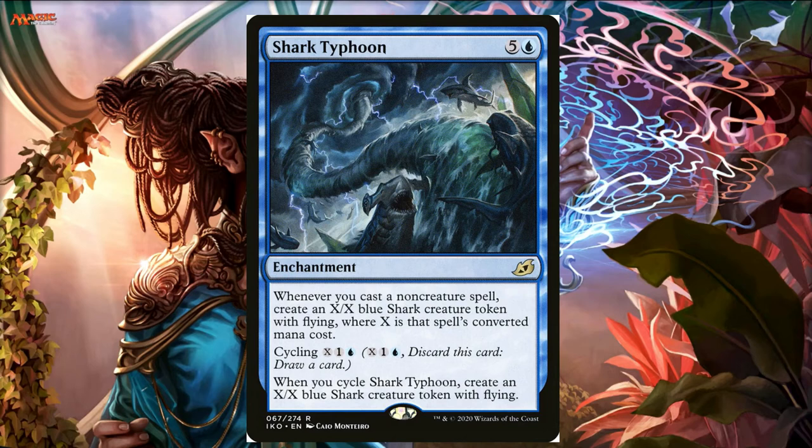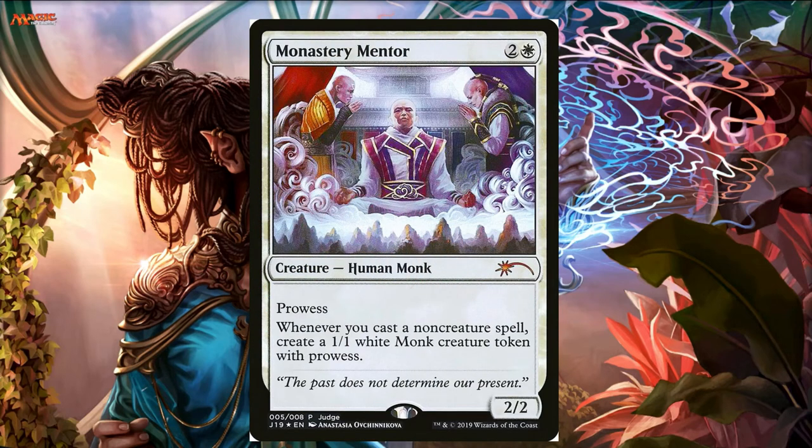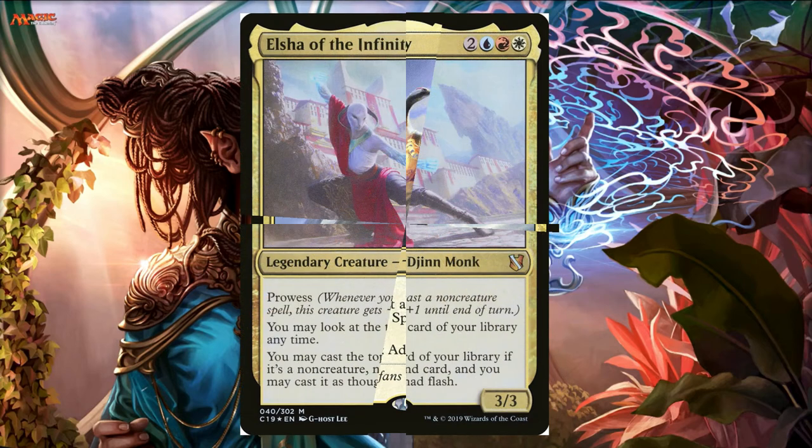Shark Typhoon is a good finisher for this deck because you're just going to be casting lots of spells. Monastery Mentor is another good finisher. Kykar, Wind's Fury — you're just casting lots of non-creature spells. Elsha as well — these are two cards that obviously pilot very similar decks, so the synergy is going to be really good in this deck.